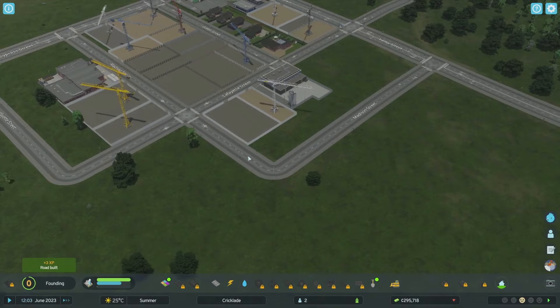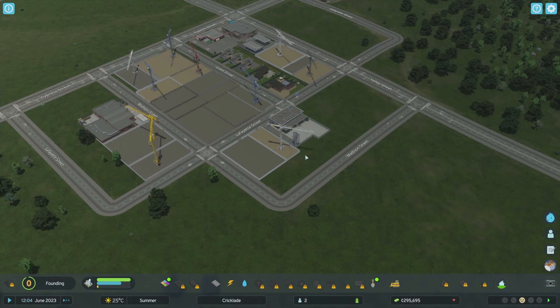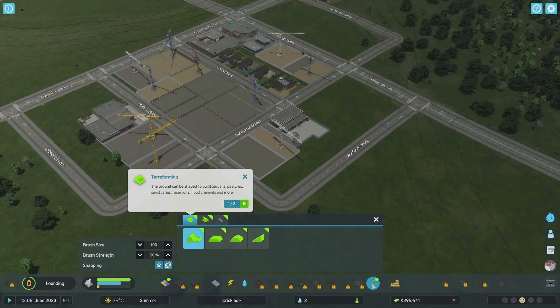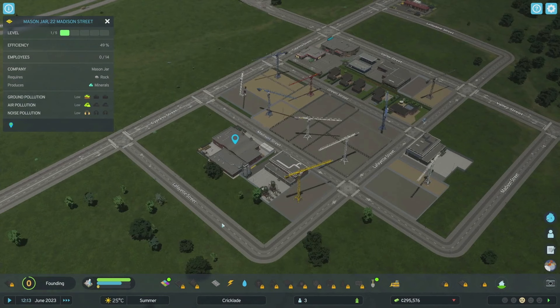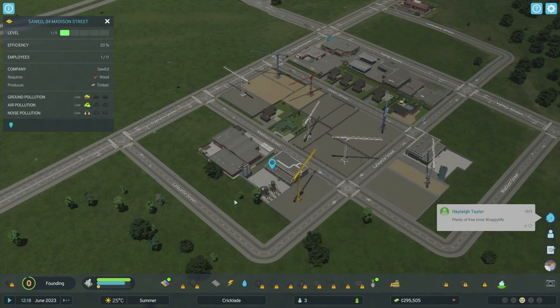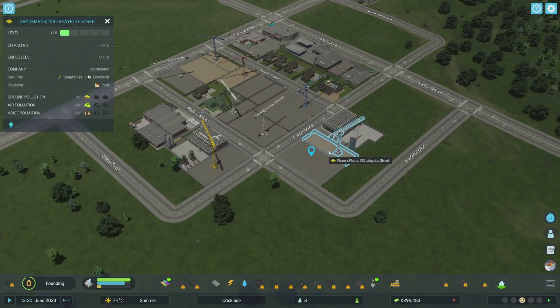We're going to add parks around here because we've got some residential and industry. I realized I built the industry wrong - I needed a build a road there first. We'll cut off part of their property to fix that. Now I can build a park here. We've got a rock factory, wood factory, timber, livestock, and other factories - nice!